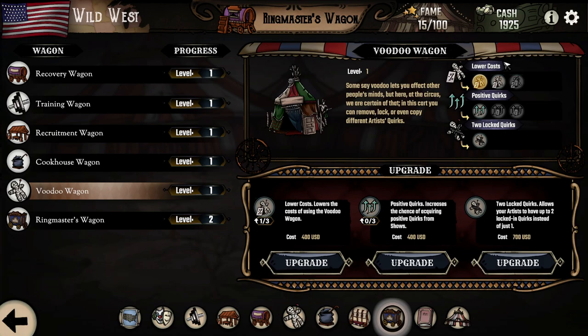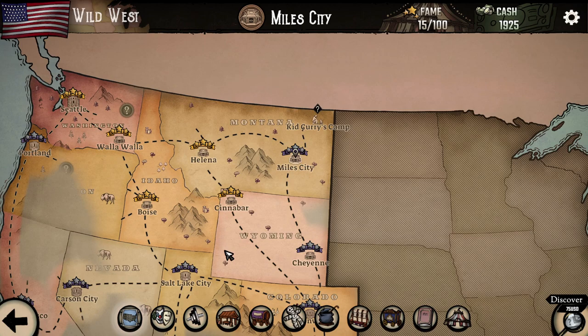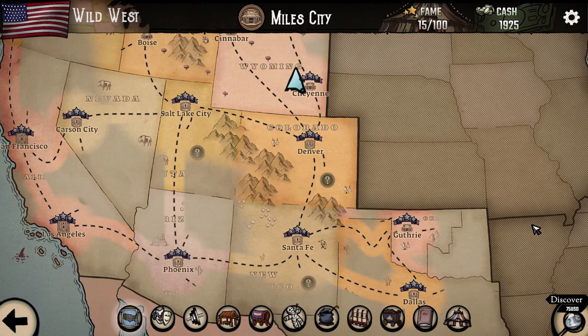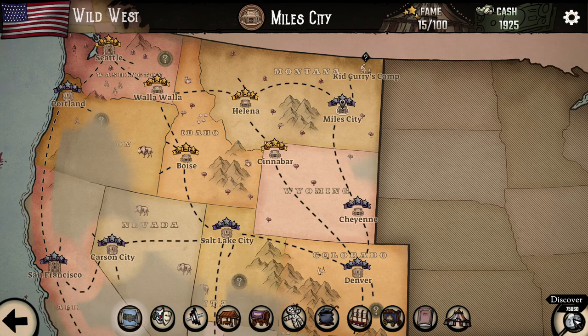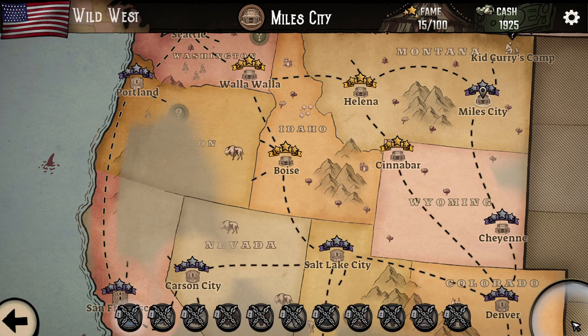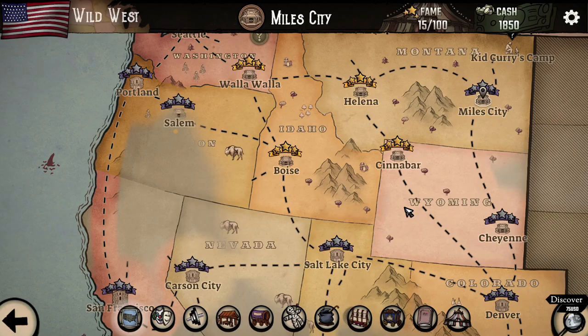During the shows you can earn money, and here is the map. You need to finish shows in each city — with that you get some fame, and with fame you can unlock the other parts of the United States. For money you can also discover additional locations, because there are hidden locations on the map. For example, for 75 American dollars I can discover this region, and now I can travel to Salem.